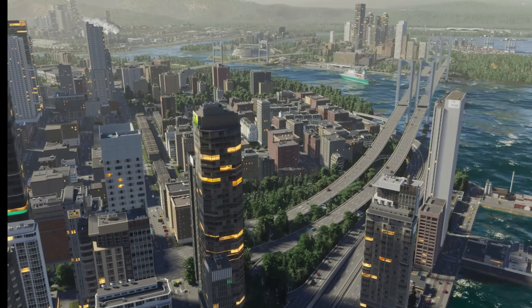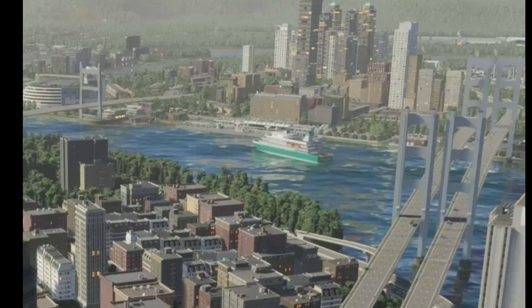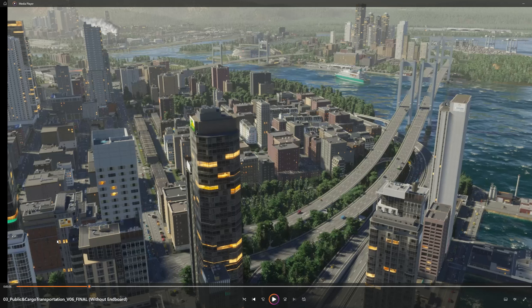In the background you can see a ferry boat, and I think that's a ferry harbor right back there. Those ferries look huge — absolutely huge. I wonder how many people can go on those boats. Probably 12 — if you play City Skylines 1, you get that joke.